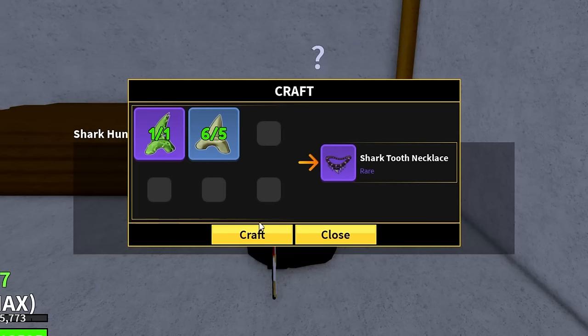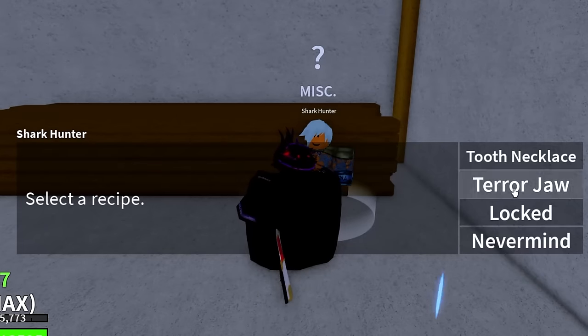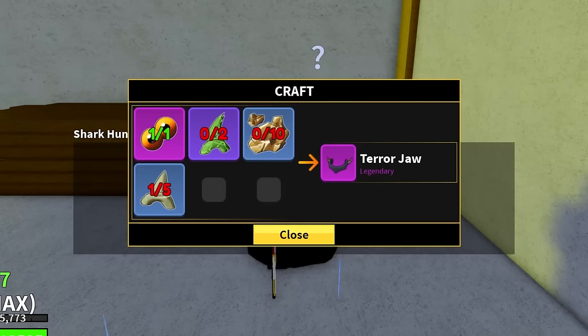First things first, we need to craft a tooth necklace, which we luckily have enough stuff to unlock. Then we need to craft the terror jaw. For that we need terror eyes from terror sharks — which we already have — plus two mutant teeth, also dropped by terror sharks.